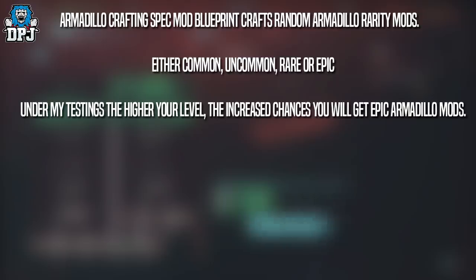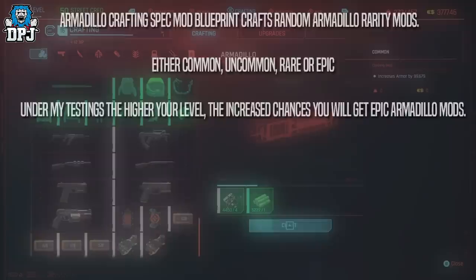These can only be crafted up to a maximum of an epic version, and you likely won't craft epic versions until you hit around level 30. If you aren't that level yet, don't waste materials trying to get epic versions. Once you get to around level 30 or above, they seem to be way more common.